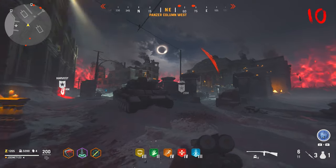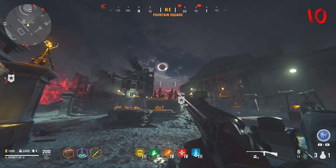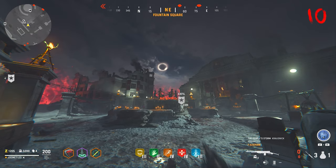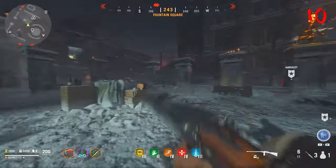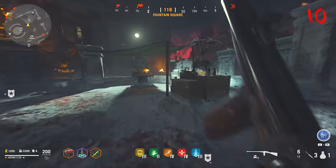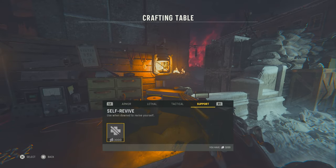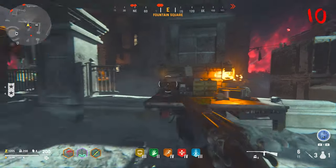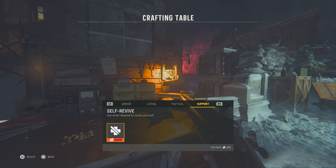There are no wonder weapons in Der Anfang, the on-disc experience for Vanguard Zombies, but just imagine this system at the extreme with a wonder weapon — which I'm guessing we will get in the future. The covenant system is awesome and a very big reason to engage with it — I know some people may say they don't need it, but you do.